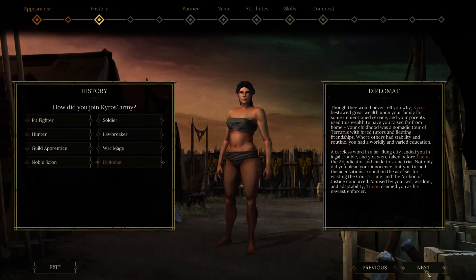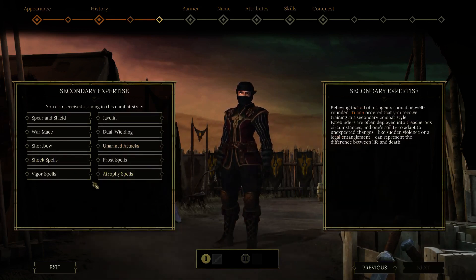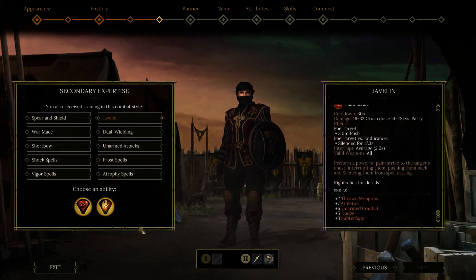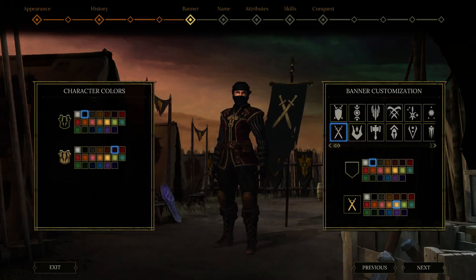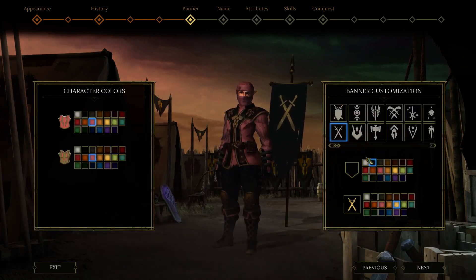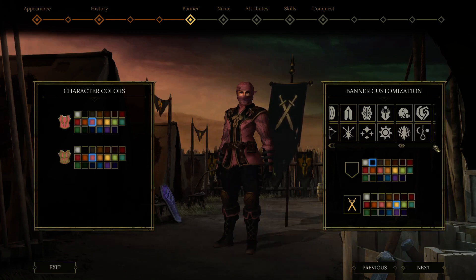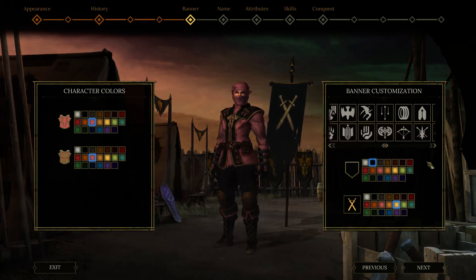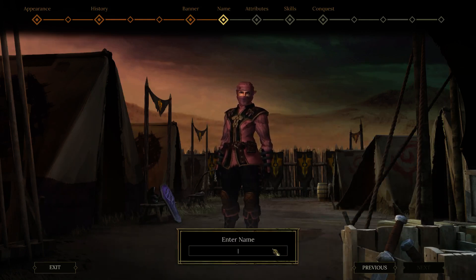Diplomat is the best background for mages because you get plus five to lore. We're gonna go with unarmed as our primary, and we're gonna go with thrown weapons as secondary. I'll just stay with what we have for our male. I think I'm just gonna stick with Raven.